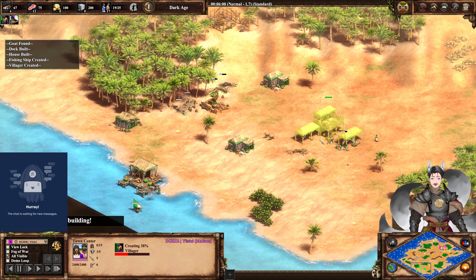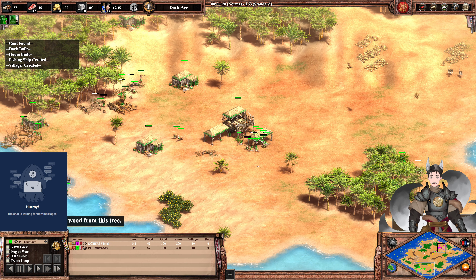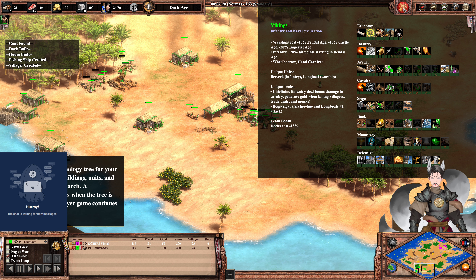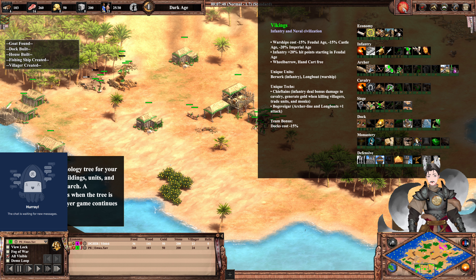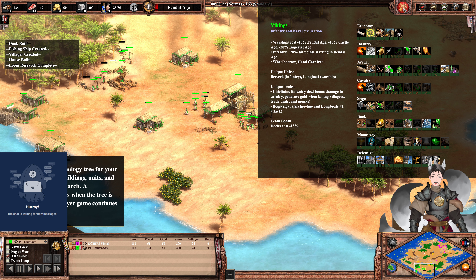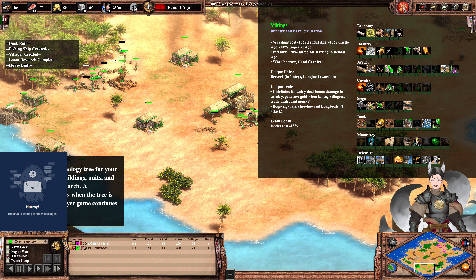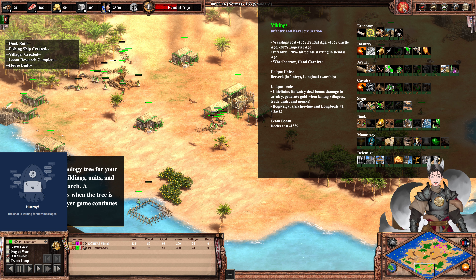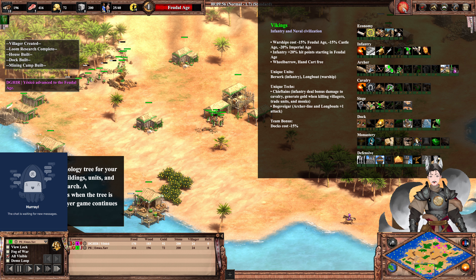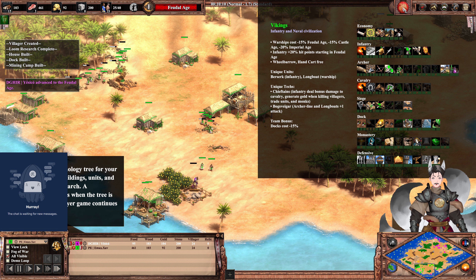This map does also have ships, so maybe the Vikings' ship bonuses are going to be very useful. Vikings are an infantry and naval civilization. Warships cost 15-20% less per age starting in Feudal Age. Infantry gets plus 20% hit points starting in Feudal Age, which is very useful. The Vikings also get free Wheelbarrow and Hand Cart. That is actually great — it not only keeps your villager count high so you don't have to take time to research that, it also means you get an immediate economic benefit.